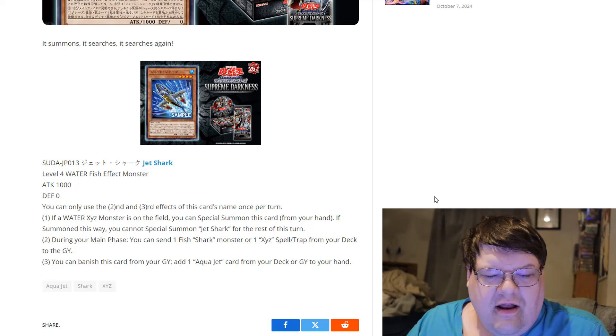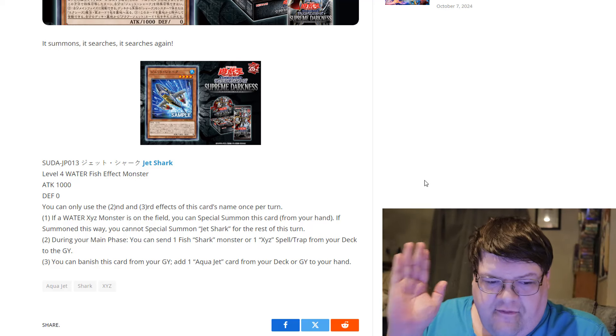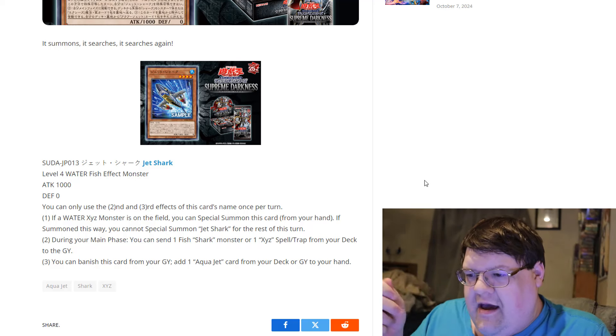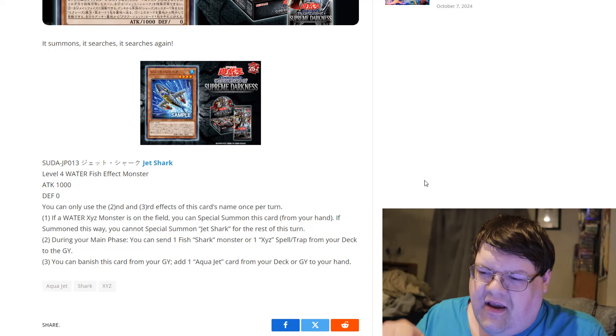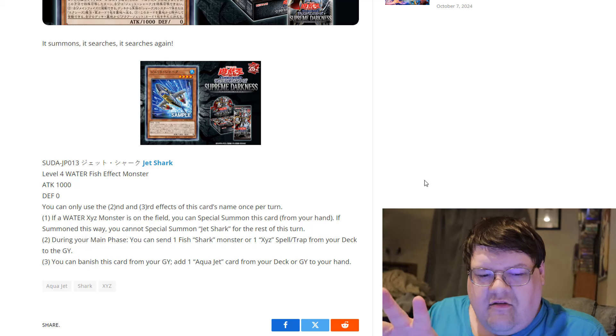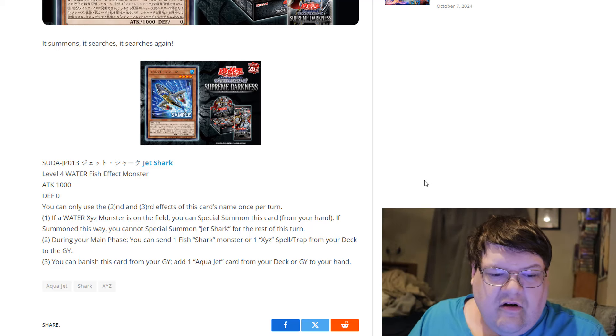If summoned this way, you cannot special summon Jetsark for the rest of this turn. Straight off the bat, you get another free extender as long as you have a Water Exceed on the field. So this is going to be something after you've made your first Exceed — it's already going to be a two-card combination, then you can drop this down so you can do your thing.